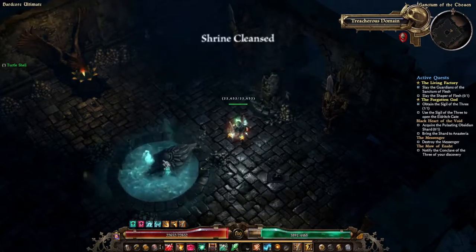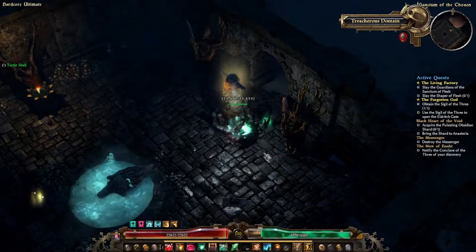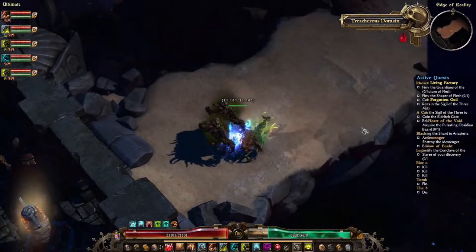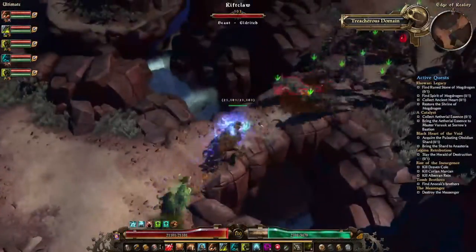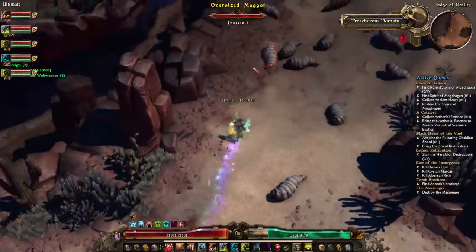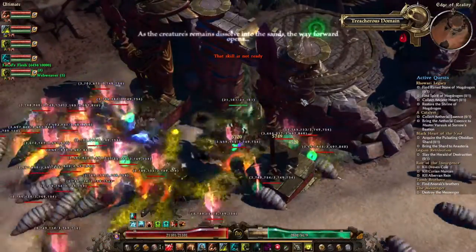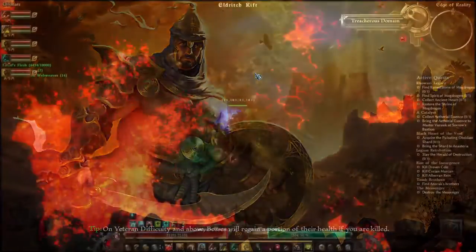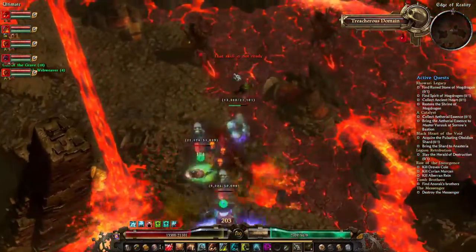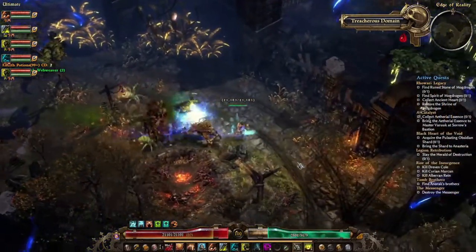Once that's done you can now enter the Edge of Reality. I'm just going to quickly switch from my hardcore character to my softcore one, because I really don't want to lose my hardcore character to the end boss. Once that's done, run all the way north until you come across some maggots. Look for a worm called the Perfectly Usual Oversized Maggot and kill it — a portal will then open in a room to the north. Through the portal you will reach a lava area; run northeast to another portal rift, and now you are at the final area where you will find the boss to the northeast.